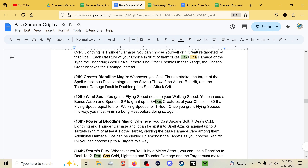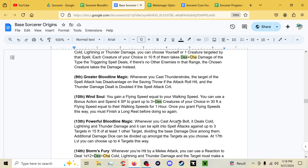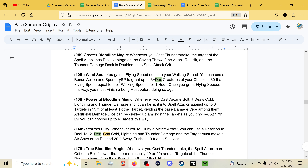At ninth level, when you cast Thunder Stroke the target of the spell attack has disadvantage on saving throws throughout the attack roll, and the thunder damage dealt is doubled if the spell attack crits. Thunder Stroke hits a target with lightning then an explosion of thunder hits around it — similar to but different from Ice Knife. At tenth level, Wind Soul now appears earlier: you gain a flying speed equal to your walking speed, and you can spend a bonus action and four sorcery points to grant up to three plus Dexterity creatures within 30 feet a flying speed equal to their walking speed for an hour, once per long rest.